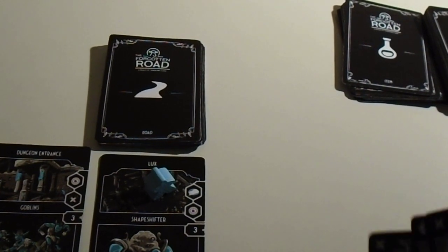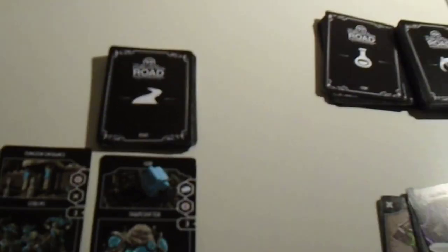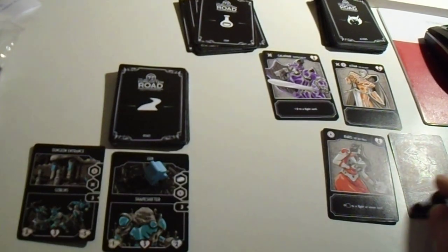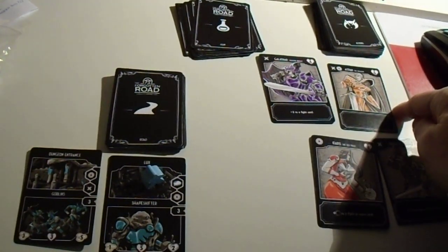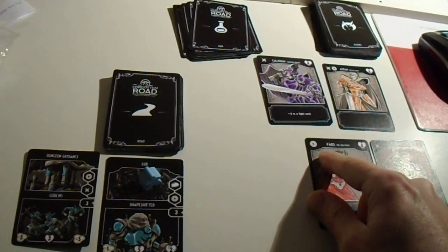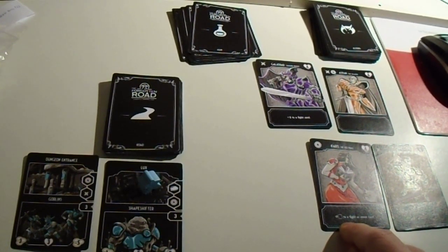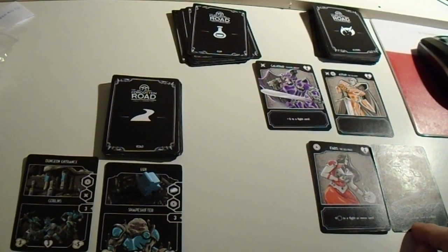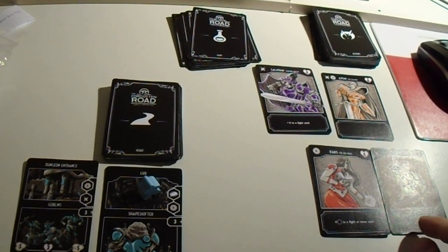The four heroes should be face up. This one is plus eight to a fight card. This one has two symbols that you can use. This one is plus d6 to a fight or move card. And this one is plus eleven to a fight card versus a boss — so it's useful to have ready when it matters.